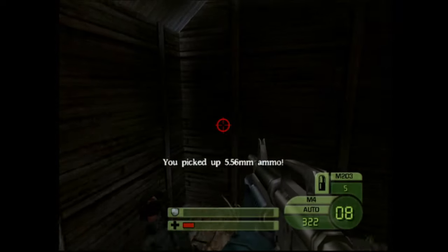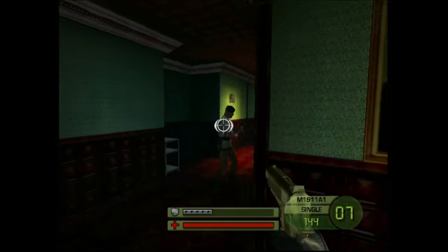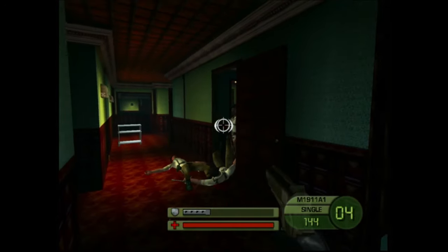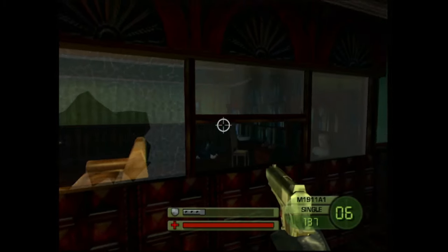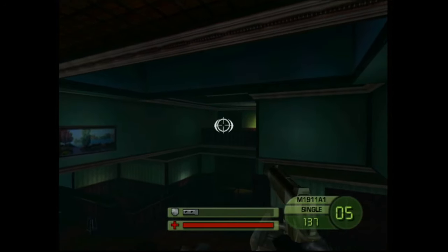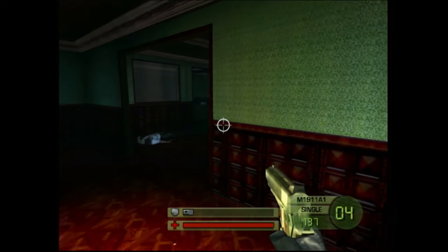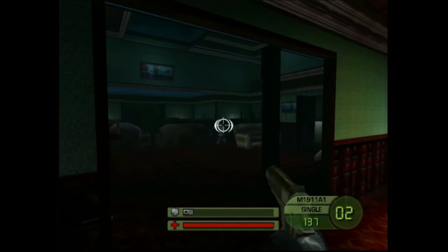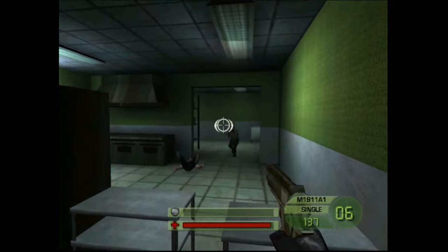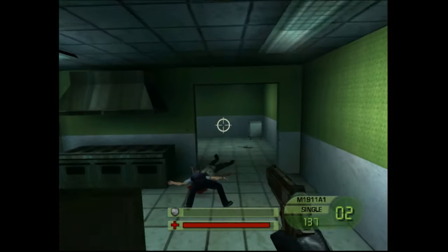Soldier of Fortune 2 delivers a gameplay experience that mirrors many first-person shooters of its time. Armed with an assortment of guns, the shooting mechanics are solid — it has a satisfying and visceral feel. The feedback on the controller, with vibrations synchronized with each gunshot, adds an immersive touch. Details like Mullins flipping his gun when not in use contribute to an overall feeling of fun and enjoyment. The shooting is mainly done in corridor-style environments, creating an arcade-like feel.